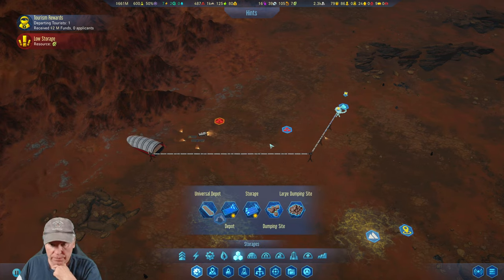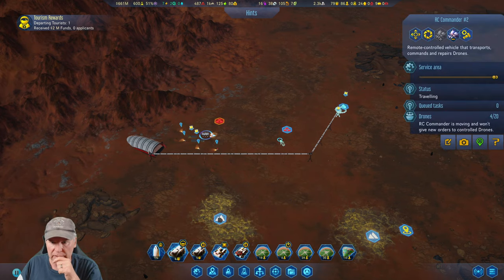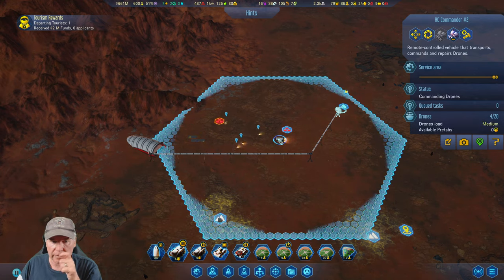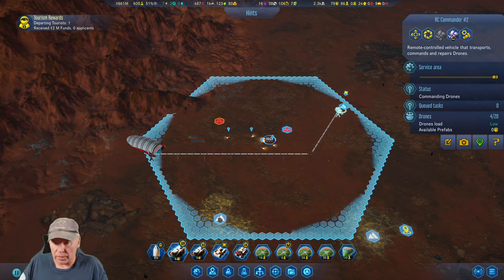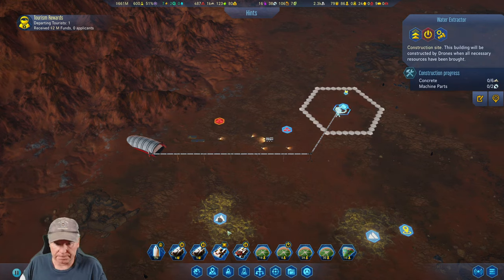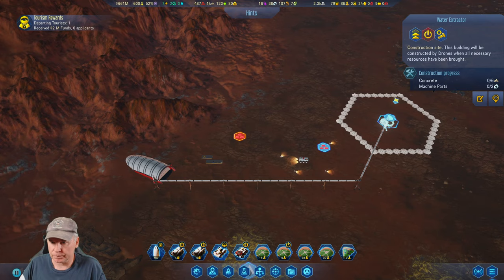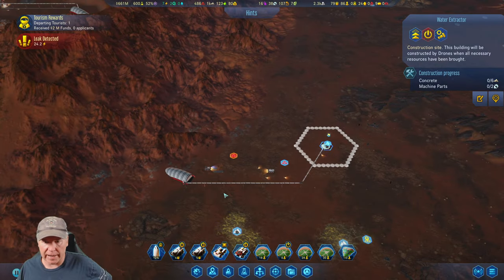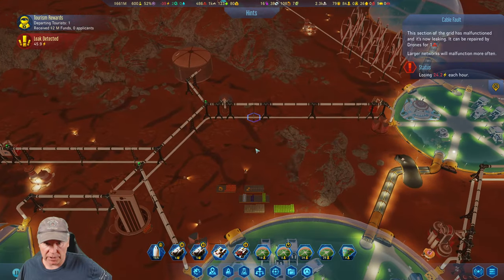What do we need? We've got power. What we need is another drone hub down here, or just permanently leave this guy right about here to cover all this. What do you need? Some concrete, some metal — concrete and machine parts. I'm sure the shuttles are flying out right now trying to get down here. Oh, we got a leak detector — I'm sure somebody's rushing to fix that right now.